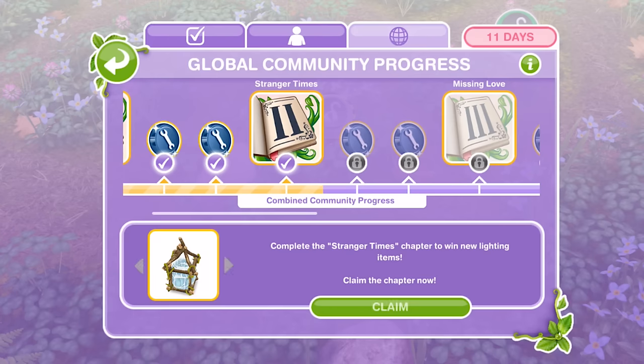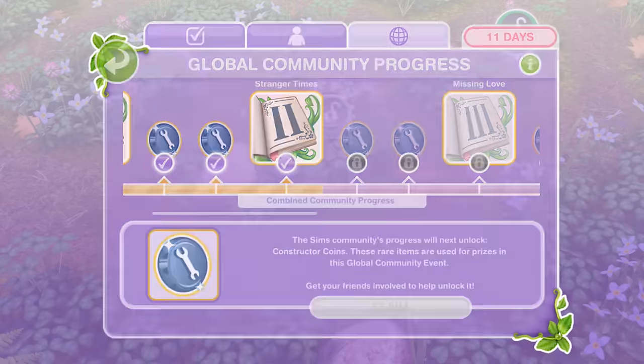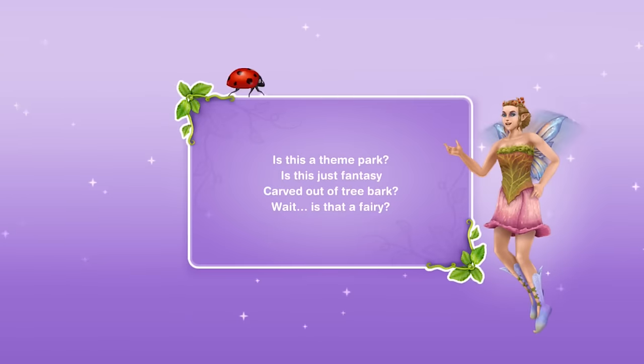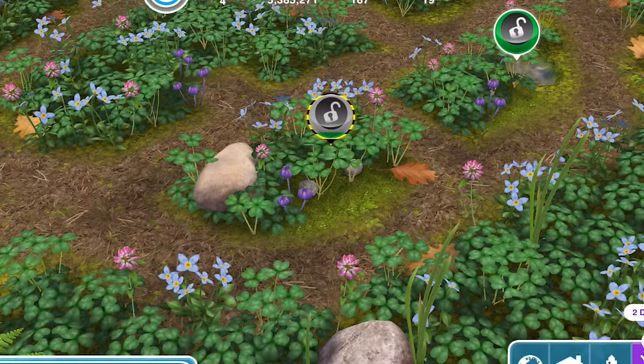So to do the Stranger Times, we click on the claim. We win lighting items when we complete this. Congratulations, the Global Sims Freeplay community has unlocked a new chapter of the Prince and the Pocket-sized Princess story. Complete this chapter to earn new lighting items for your Sims homes. What do we have to do? Is this a theme park? Is this just fantasy carved out of tree bark? Wait, is that a fairy?